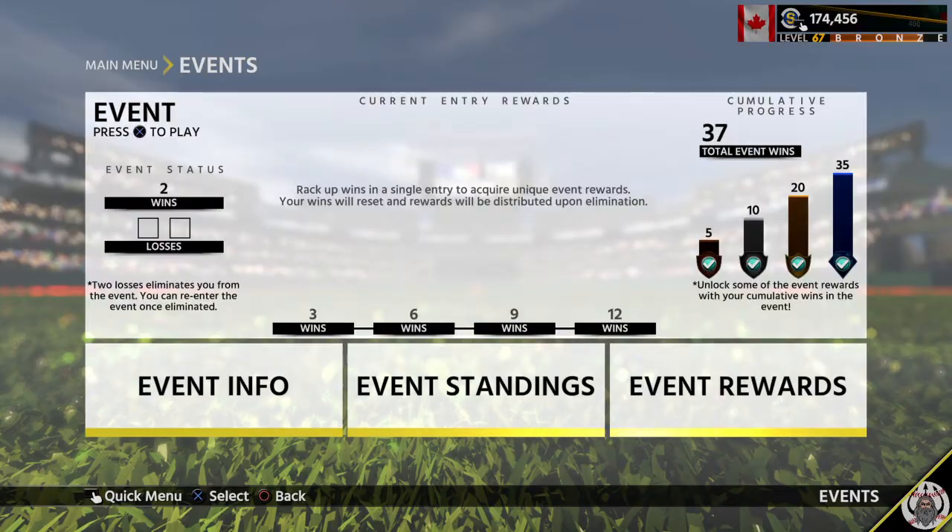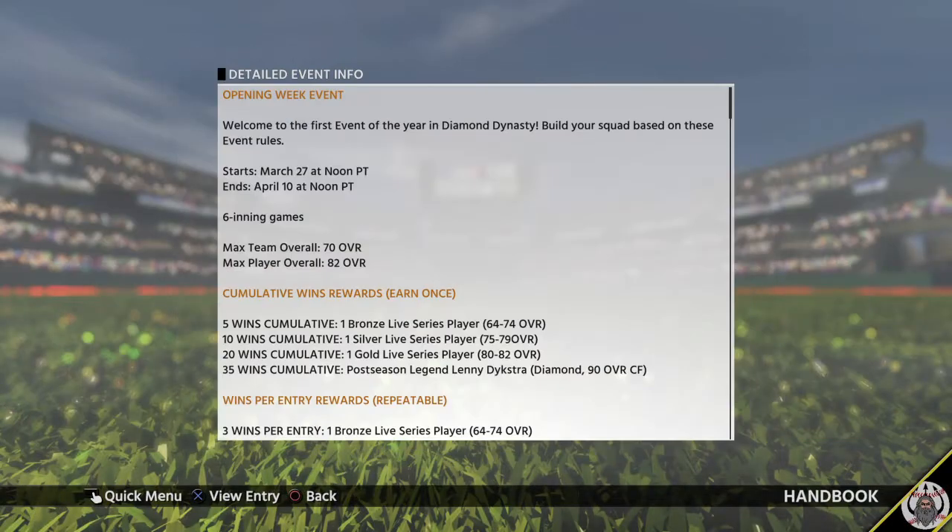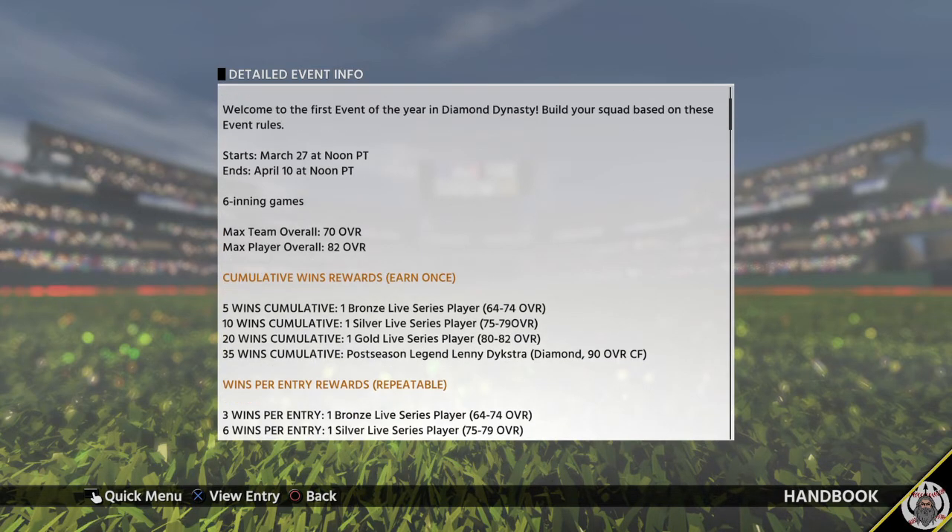It is the Opening Week Event. So welcome to the first event of MLB. There are nine games, your max team overall is 70, and your max player overall is 82. You can't use a card over 82, and you have to balance. This is going to be a tip video for you guys on how to get the Lenny Dykstra — the big cumulative reward — and how to get 12 wins every entry.